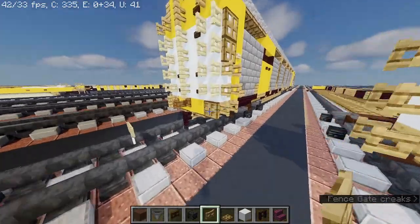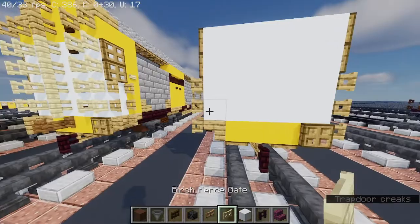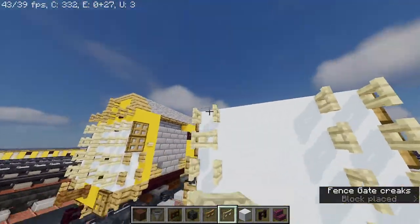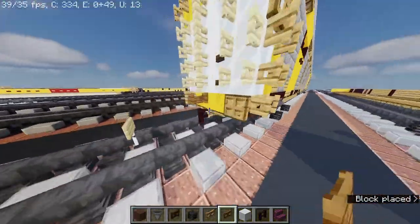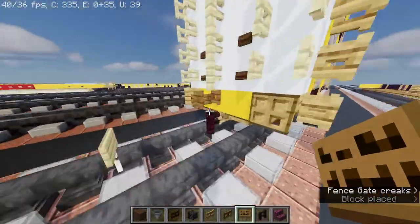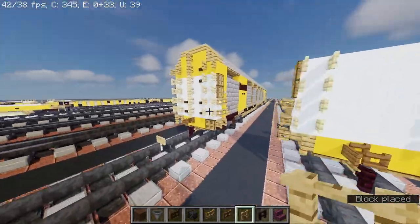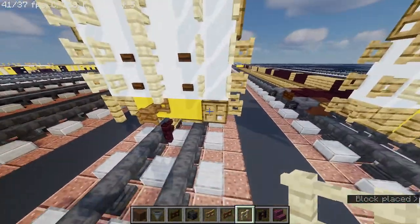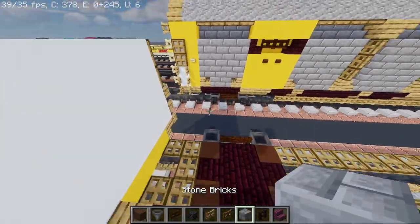And then after that, take out oak trapdoor. Birch fence gate. Spruce fence gate and spruce sign. Oak fence gate. Oak fence gate and a bridge fence gate — raise them. And then after that, take out stone bricks.